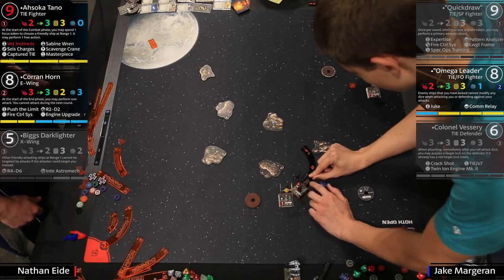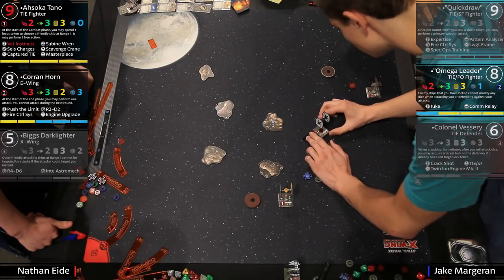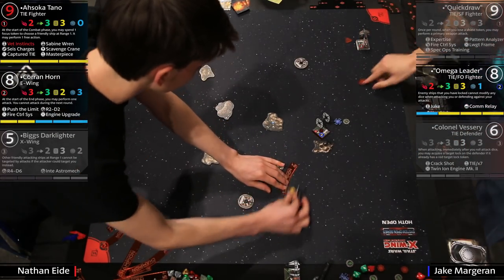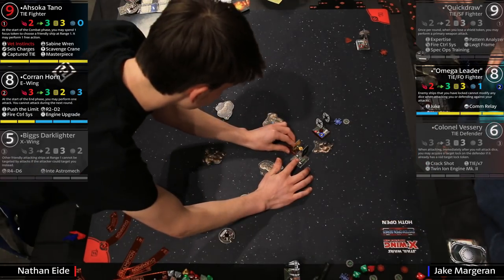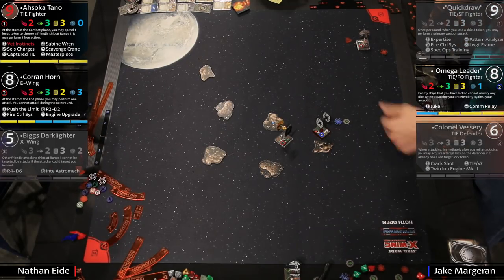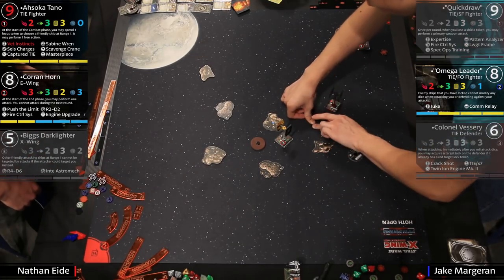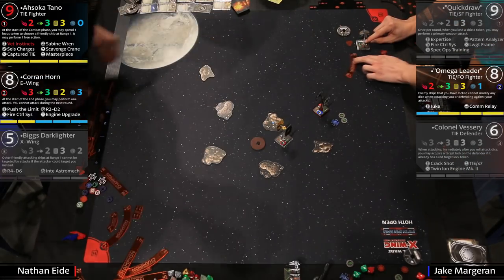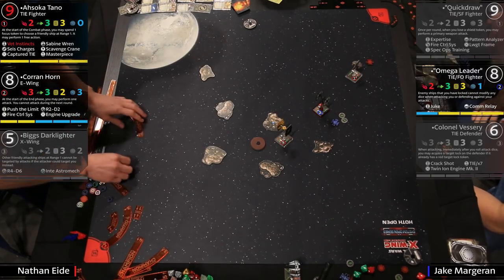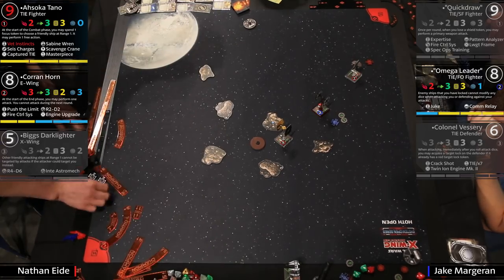Even if throwing one or two damage onto Corran, it's going to get healed by green maneuvers courtesy of R2-D2. It's a long road ahead for Jake but he's giving it his best. He's taking the asteroid path — a good way to close the distance. Feels like the Benny Hill music needs to be playing. Corran's coming back in and Nathan's going to try to get Ahsoka into blocking position — but wait, he's ahead on points, so don't forget the technicalities.